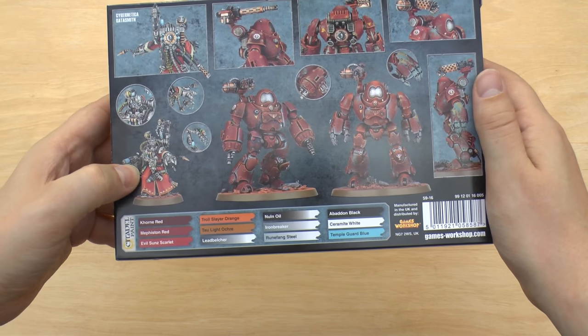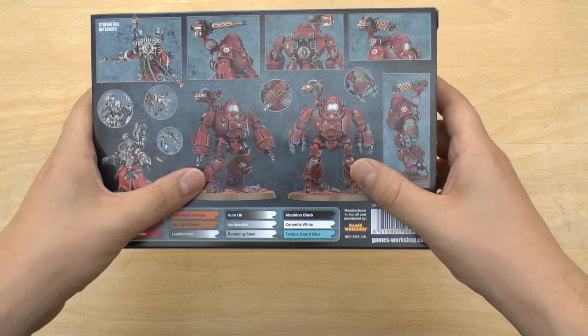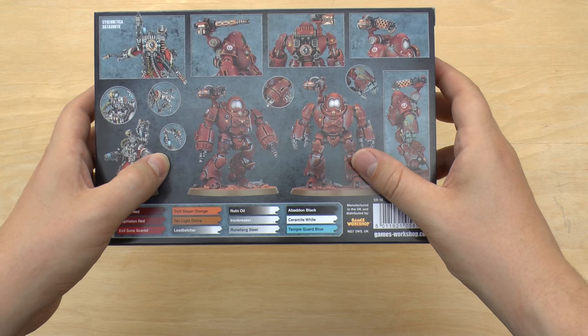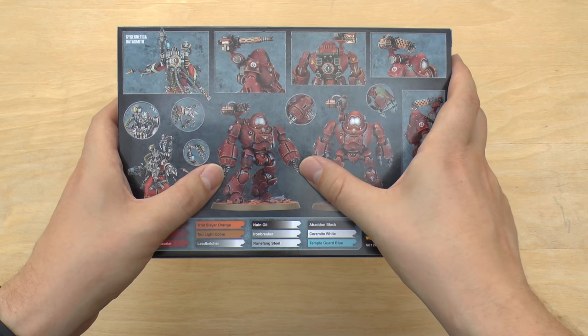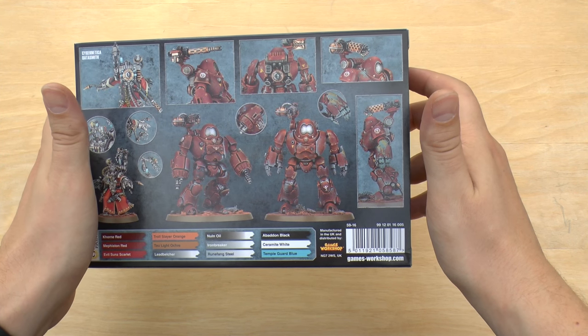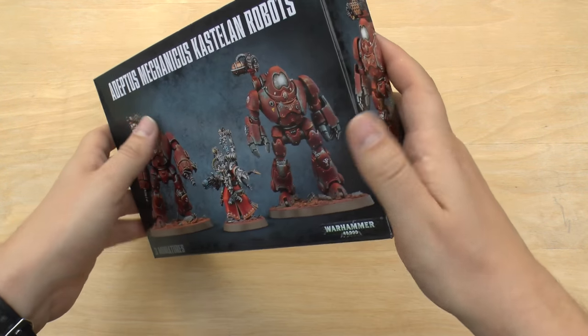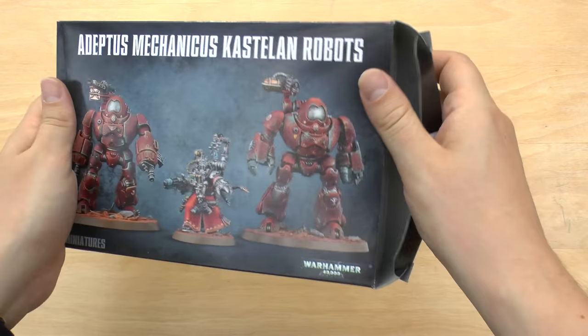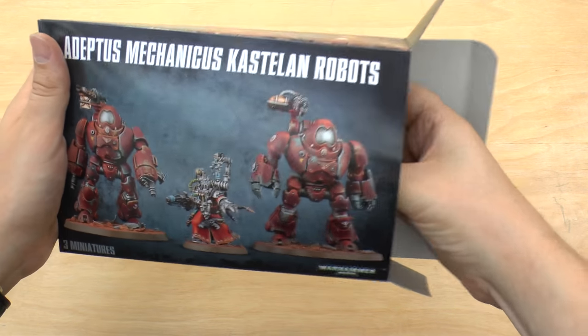Let's have a look at the back. So you get one Cybernetica Datasmith and then two Castellan Robots. You can equip them with the heavy Phosphor Blasters or a Cygnus Flamer, or just give the dude a couple of power fists. And then there are protocols — rules which sort of buff them up.